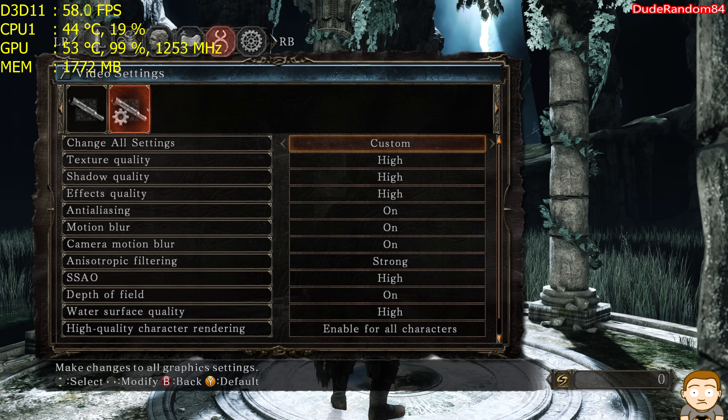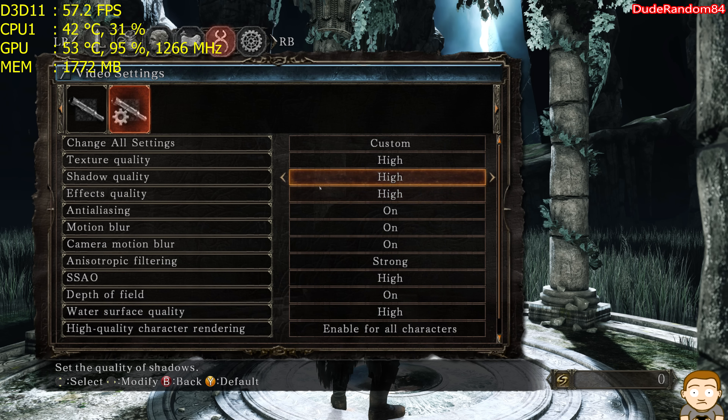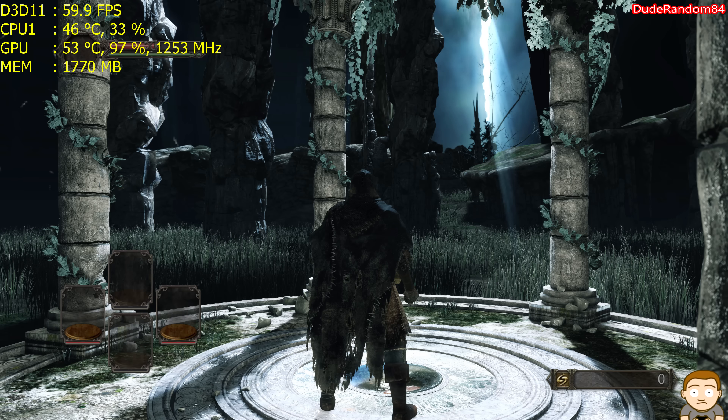So we're at 4K and we're maxed out. Wow. 4K on the 970, 60 frames per second, and almost using 100% of the GPU.